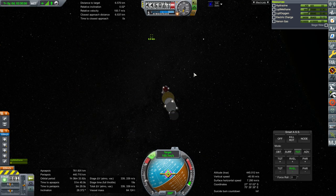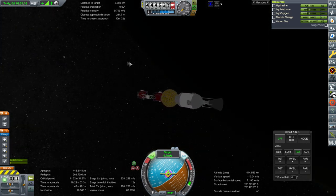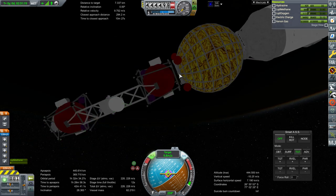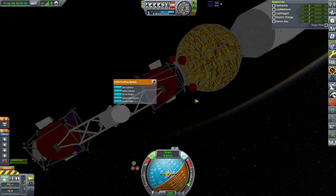Now it's settling. The closest approach is about 300 meters at 9 meters per second. Maybe that's enough time to get the tug off and dock and have the tug take it in. Decouple node — it successfully removed itself. Control from here.